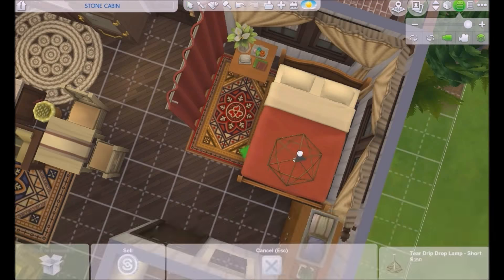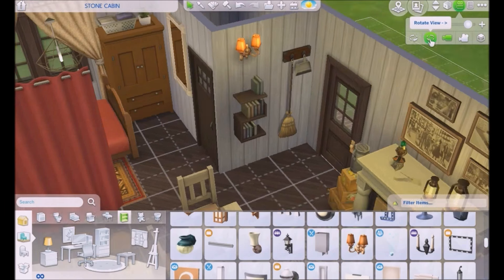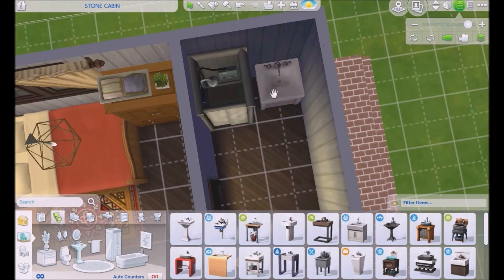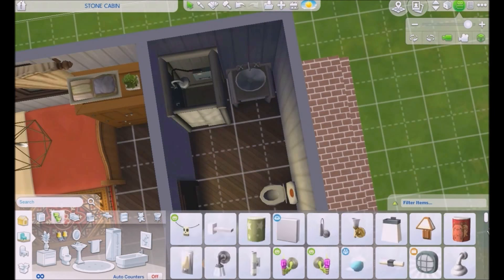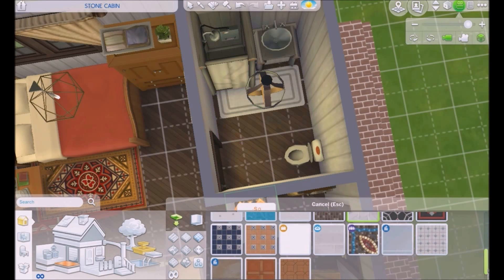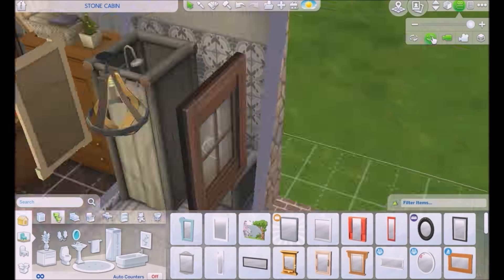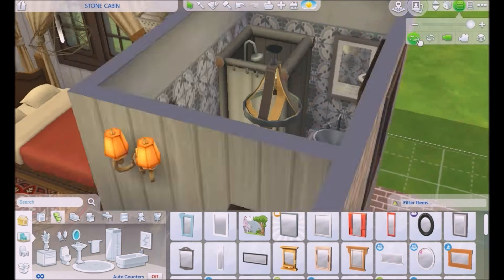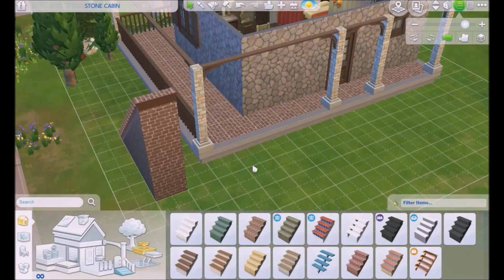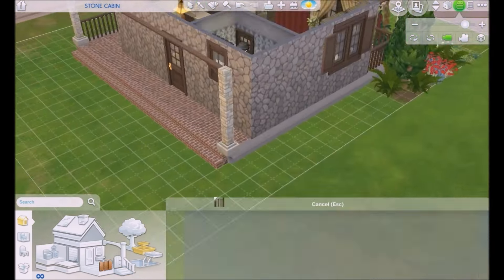The entire tiny house movement is really amazing. Just a chandelier and a broomstick — it just felt like it belongs here, along with this lamp. For the bathroom, I just used a small shower, sink, carpet, and toilet seat. You don't need anything else — that's enough. So we're done with the inside.